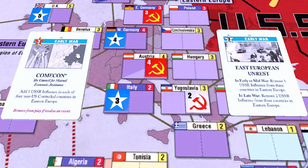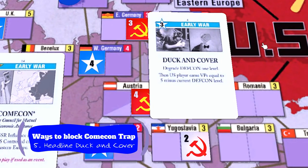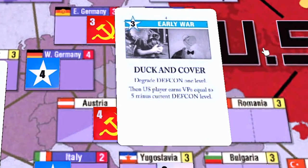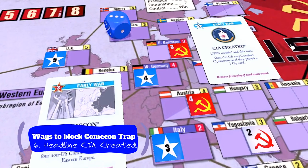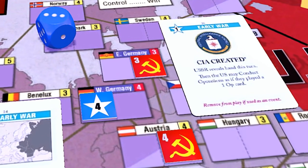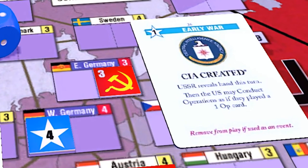East European Unrest is not a complete block, but it would mitigate the threat. You could headline Duck and Cover, which drops the DEFCON and prevents realignments in Europe. This is a bit of a subpar play because those three ops are so valuable for the US in the early war, but it is another way to stop the Comic-Con trap. You can headline CIA Created and use your one op that the event provides to do a weak coup in North Korea, Iran, or some other battleground state to drop DEFCON and prevent realignments in Europe. This is frankly a bit of a waste of that great card, but it will work in a pinch.